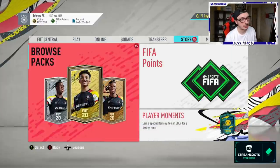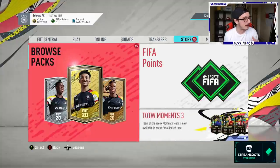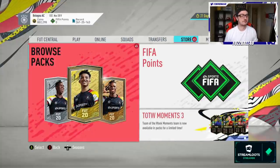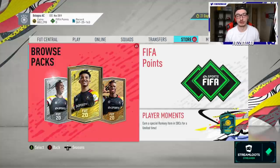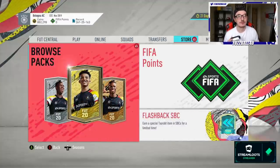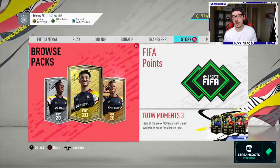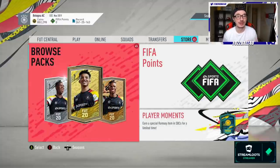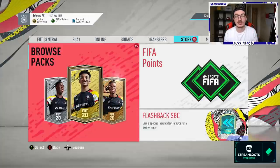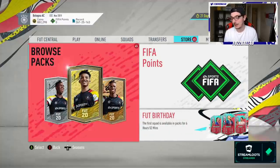We've done the bronze upgrade packs and we've got 45 silver upgrade packs to open - very happy with that. After these, there's not much need for gold upgrades right now as the non-major league golds in the club are limited. Then we'll go into the SBCs. I really want to look at Brescia from Serie A specifically, because I'm seeing a lot of dupes and their players are cheaper than normal right now - could get Brescia done for a lot less.